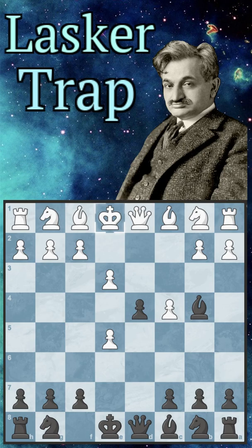We go bishop to b4 check. They will block with their bishop on d2, and now we completely ignore that and take on e3 with our pawn, gambling our bishop. They will take it, and we take on f2 with our pawn.